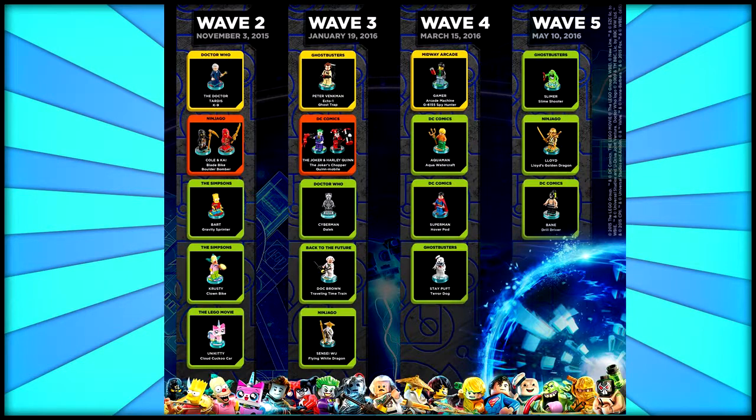The final wave, Wave 5, features three really cool minifigs. I'm most excited for Slimer with the Slime Shooter, since Slimer is a minifig I don't currently have. We're also getting Lloyd from Ninjago, but in his golden ninja attire, along with his golden dragon. And last but not least, Bane along with his drill driver — a vehicle he's used in previous LEGO Batman games.